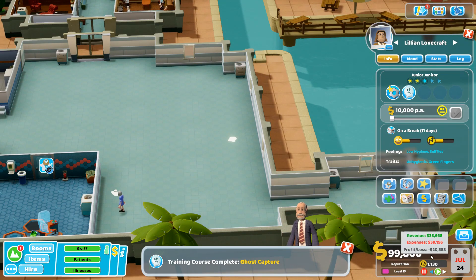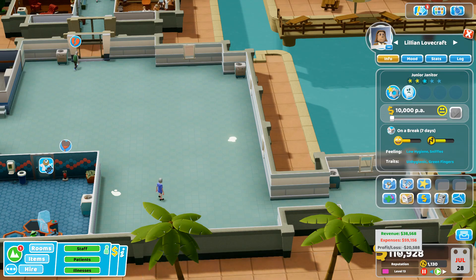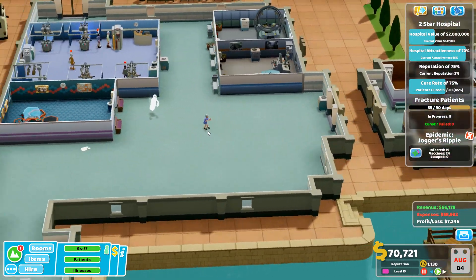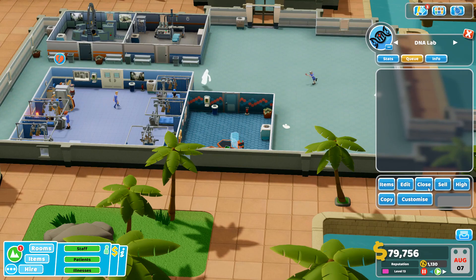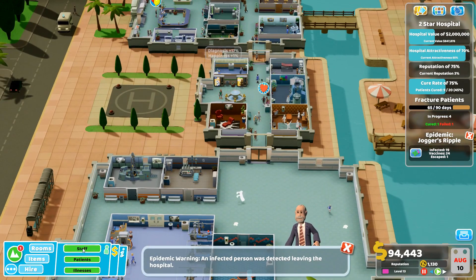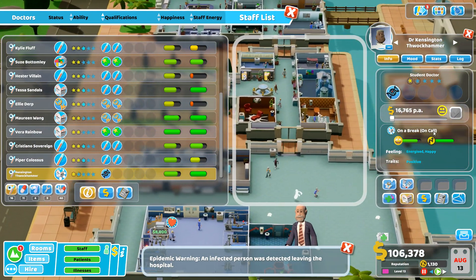Checking expenses - 59,000. Lost 20 grand last month but hired quite a few new people. End of month: boom, 66k made - good! Checking if the DNA lady is working in her room - she's on a break. Bought this room and now nobody wants to use it.